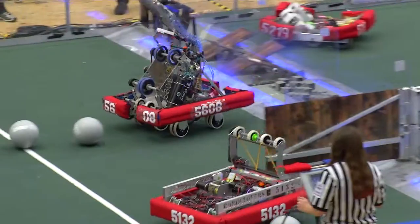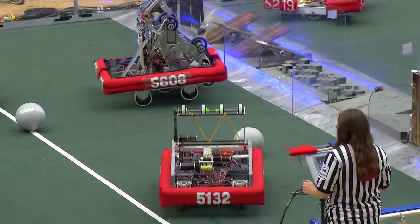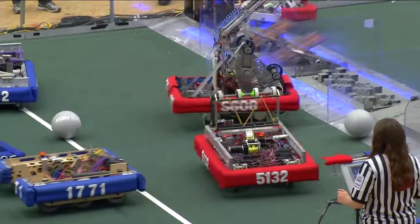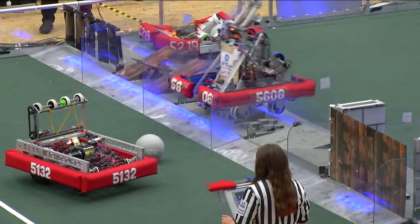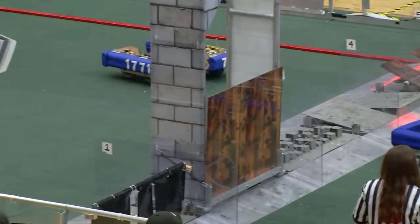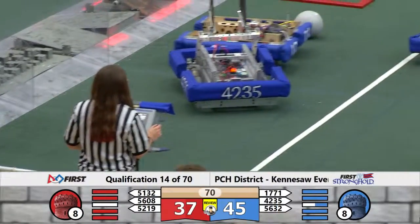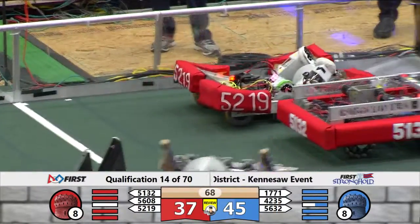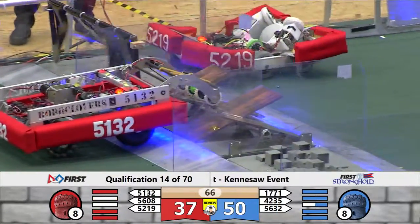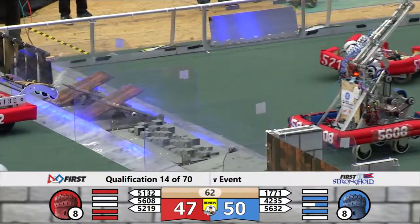Trying to weaken the defenses is part of the goal of this quest. They can weaken the outer works defenses by crossing over the defenses from the center neutral zone, where most of the robots are now, as 1771 did — it lowers the defense rating, bringing it down a notch. Right now 1771 crosses across the ramparts, weakens it down.